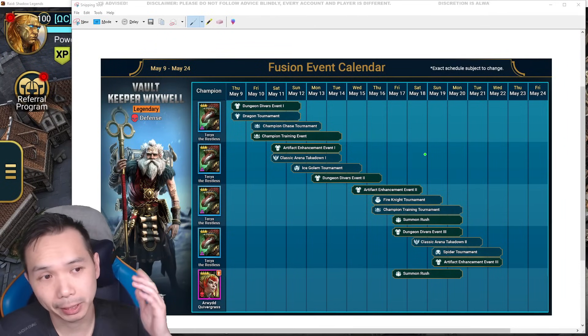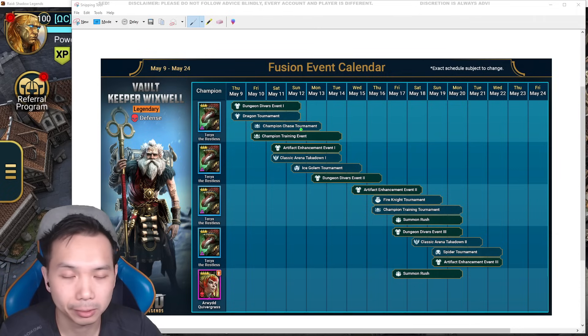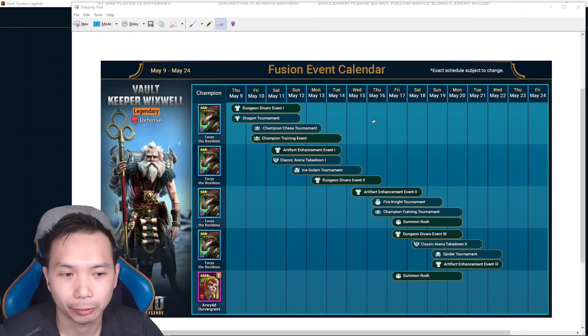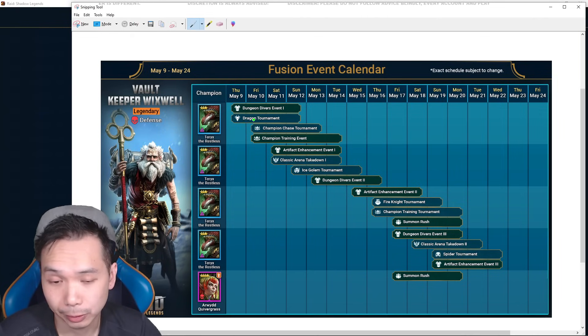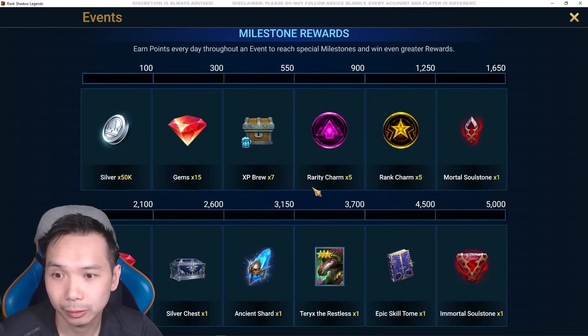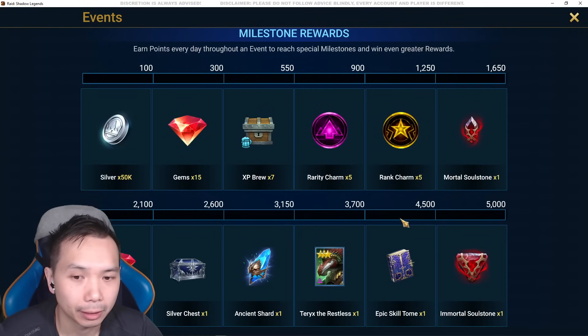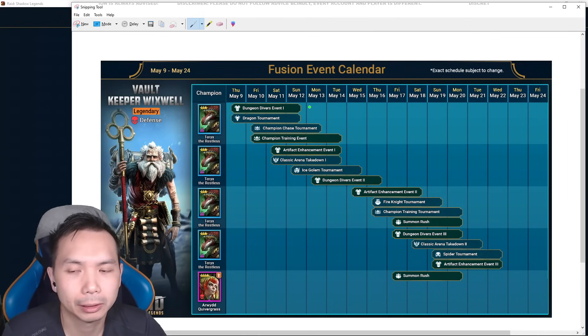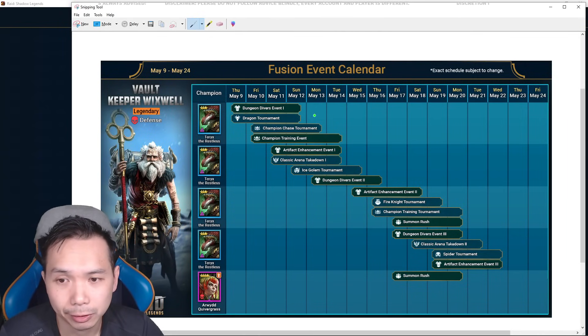Let's jump into the calendar — it's available in-game right now. Right now we have the dragon tournament live with the dungeon diver, which is really nice to see when you start the fusion. 3700 points for the dungeon diver means we're looking at about 5.5k total energy to finish.